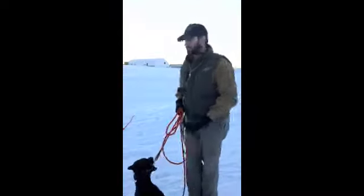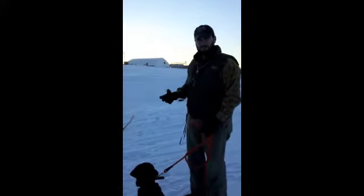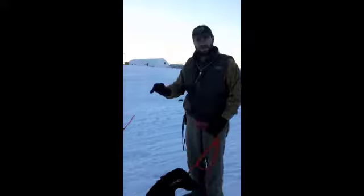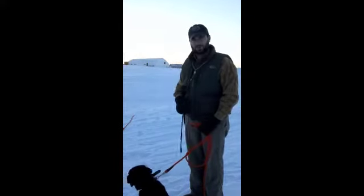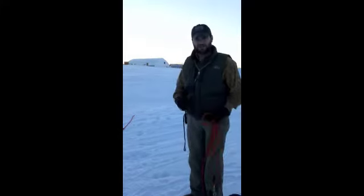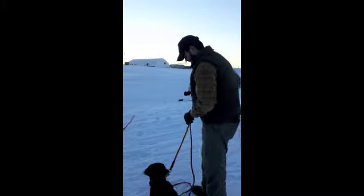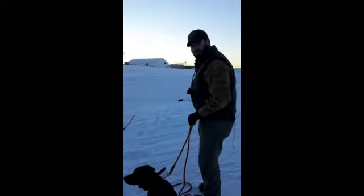What I have here is a pile of bumpers right there at a short distance. When I tell him to fetch, I'm going to put pressure on until he goes out, picks up a bumper, and brings it back to me. When he gets back to me, I'll release that pressure. This enforces him to pick up one bumper and get it back as fast as possible to release the pressure. I'll hit the continuous button on the e-collar.